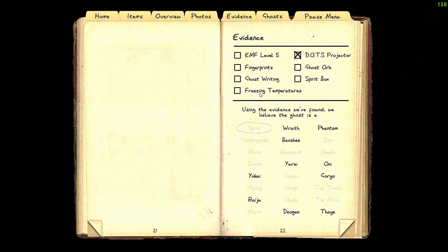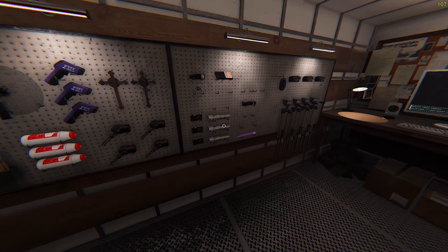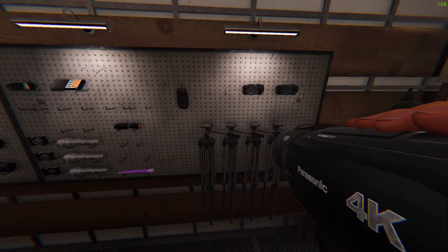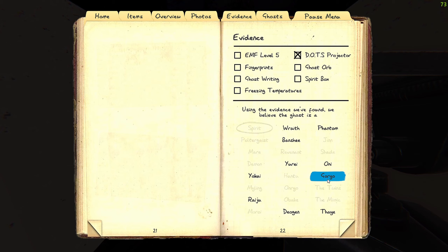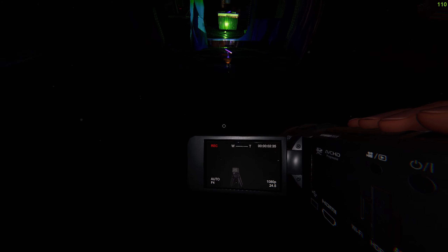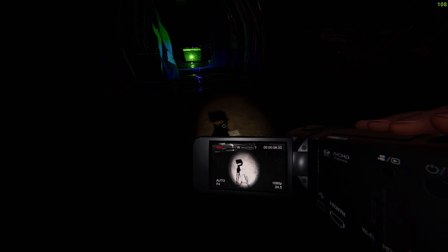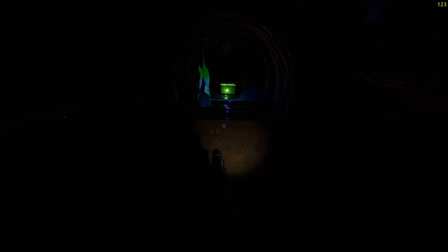We got our first evidence — DOTS! So we need to check for spirit orbs. Sanity at 76 — let's go find spirit orbs. Let's grab a double camera. I forgot I can just put the camera on the tripod and carry it, but oh well. There we go, much easier now. Let me connect it — there we go, thank you!